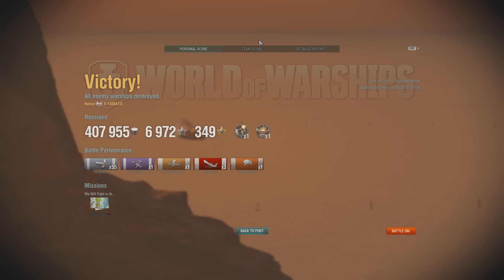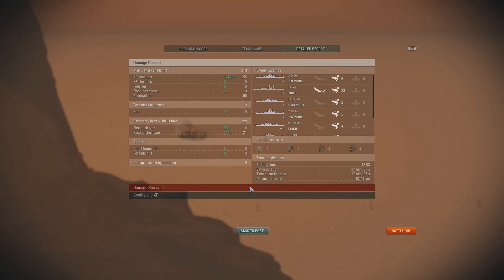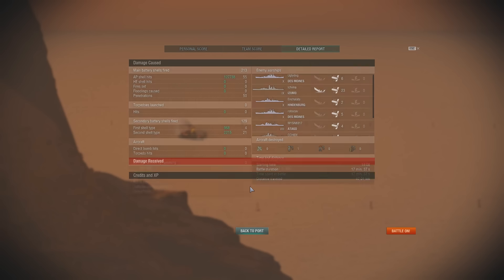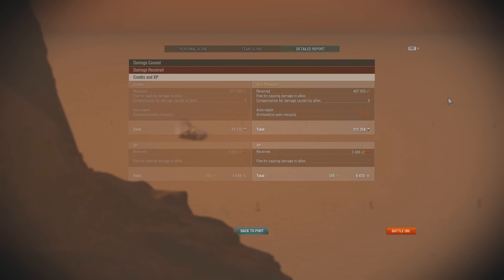That was really bad, but we did it as a team. We earned close quarters, devastating strike, three kills, over 400,000 credits earned, and 2,324 base XP. Great job Zao, great job Des Moines. We did around 130,000 points of damage. I hope you enjoyed the game, I hope you have a fantastic day — that was really close, and I'll catch you next time.